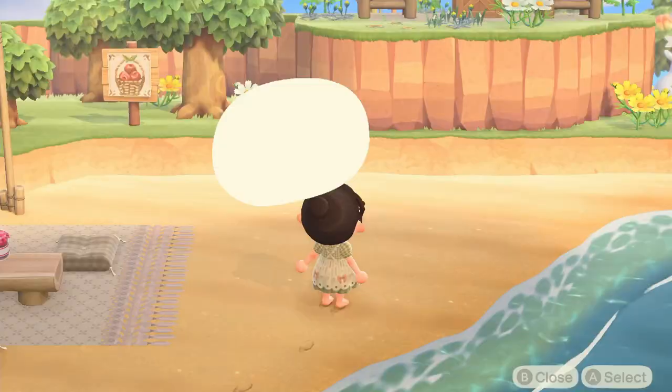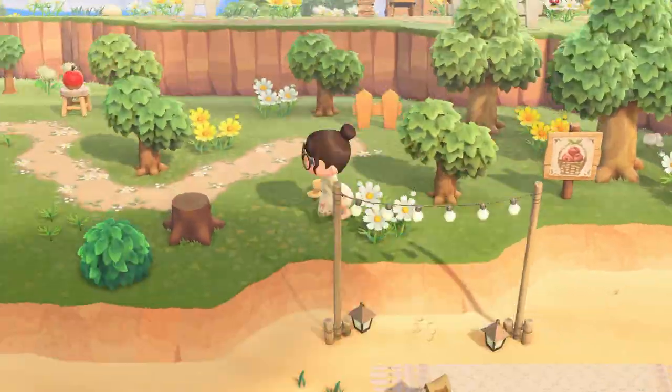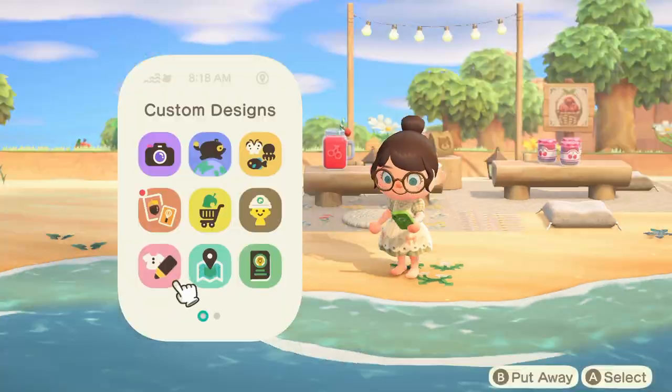I wanted to keep the area around the beach picnic pretty simple — I didn't want it too cluttered so I just used a few different weeds, a couple of custom designs, and I ended up planting some flowers as well.